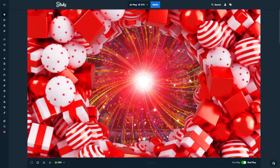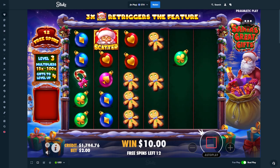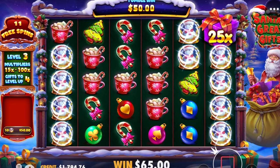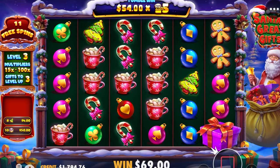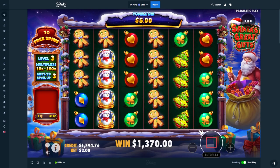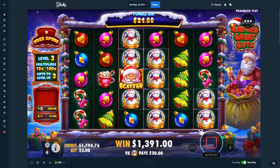All right, here we go — 15 spins, level three. 15x to 100x are the multis that can drop in. We need four gifts here to get to the max level which is level four. I just want to see one good hit — and our first good connection is 1300. That's nice! Beautiful, that's a good connection. Hopefully we can get a few more of those. That was top symbol with a 25x.